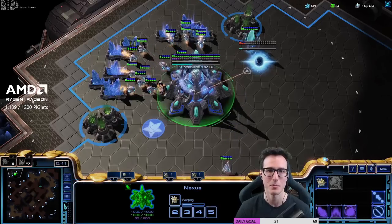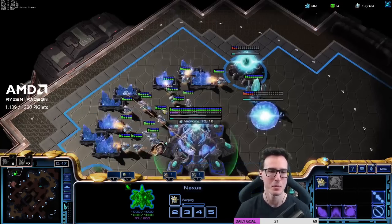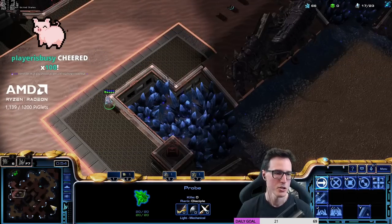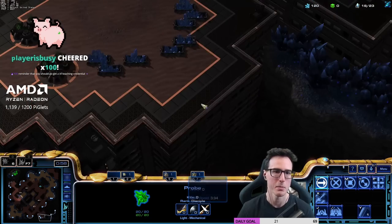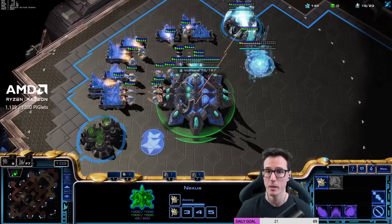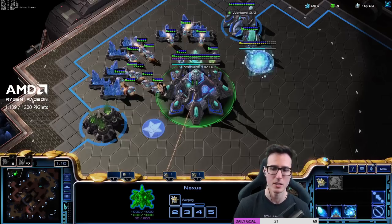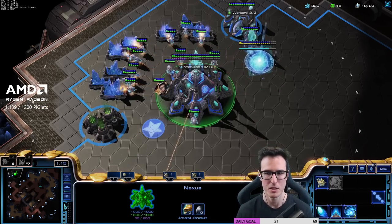Alright guys, let's go one more time. So we put the gateway down, we drop the chrono, we then drop the gas, and then we keep queuing up these probes. Now if we want to be really advanced we can stack probes — we're gonna keep it really basic. So we scout the base and then hide behind the natural expansion so we can see if my opponent expands or not. Once you're on 16 probes, change that rally point onto the gas geyser. Remember we can also pull one off minerals onto gas because we're doing a stargate build, so we need a lot of gas early.